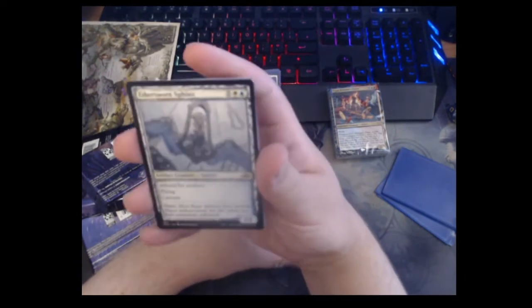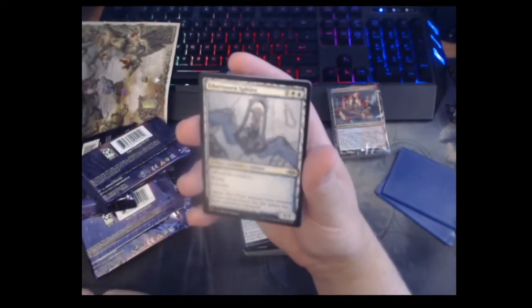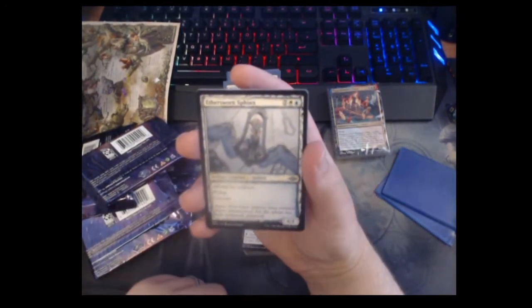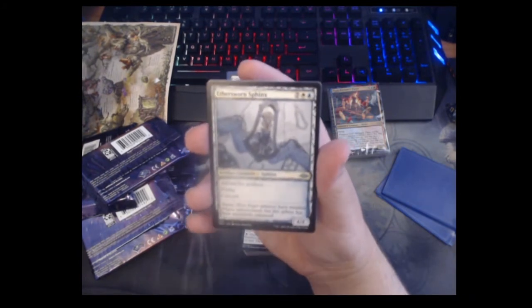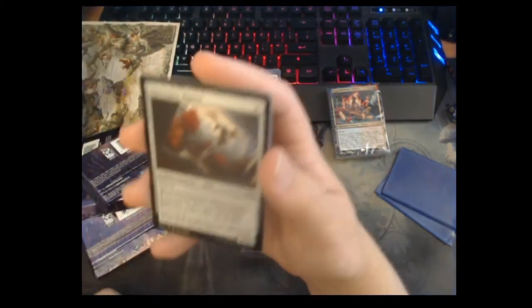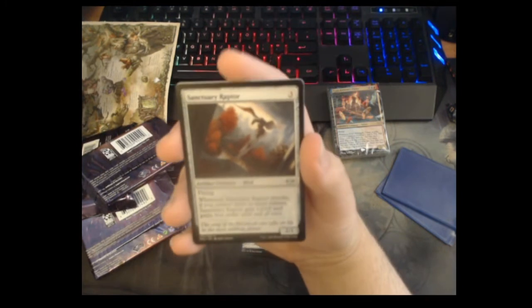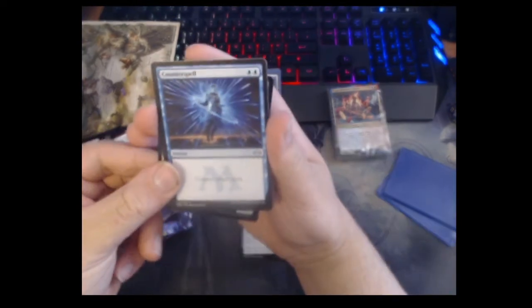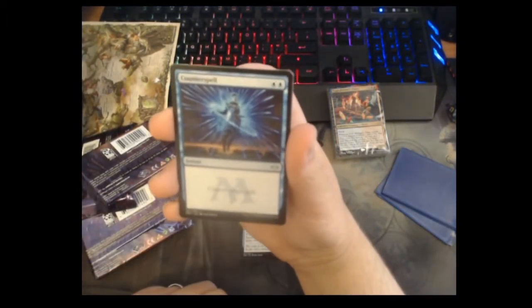Another sketch card — Ethersworn Sphinx! Nine mana four-four with flying, Affinity for Artifacts, and Cascade. I think this might be the highest mana cost Cascade card we've ever seen — or was Apex Devastator at ten mana? Either way it's pretty cool but it doesn't really excite me. Sanctuary Raptor — three mana two-one; when it attacks if you've got three or more tokens it gets +2/+0 and first strike. Probably really strong in limited. A little peek from the bottom — oh, Counterspell! I forgot that was in this set. Big fan, really like the art.